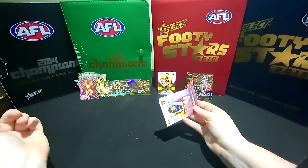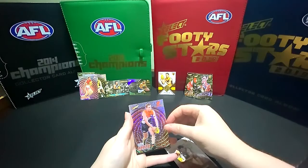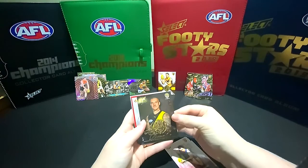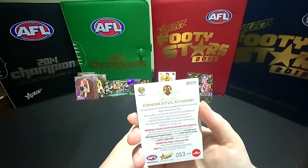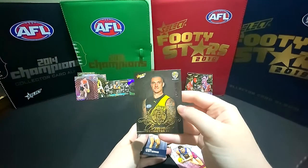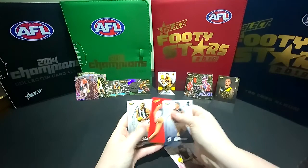I reckon you've got the box hit. Tom Green? Oh, hello! I think we've got a box hit, ladies and gentlemen - we have a Brownlow Predictor. That's a gold one. Dustin Martin! It's numbered on the back - 53 of 140. So that's going to be the box hit for this box. Dustin Martin Brownlow Predictor, it's a gold one. They're one in 108 packs. That's a very good pull.